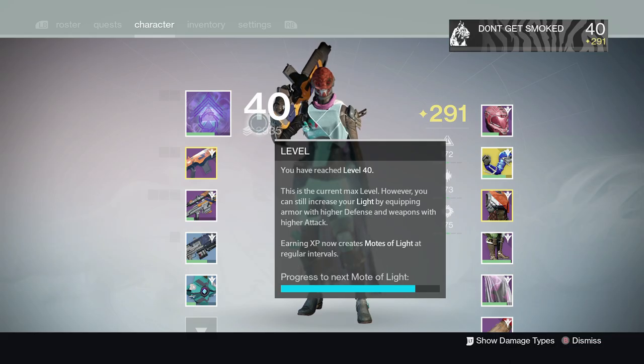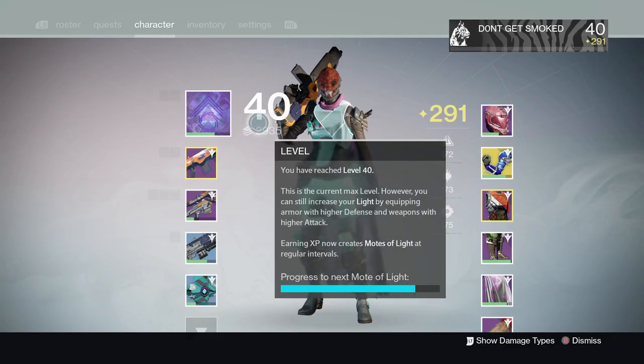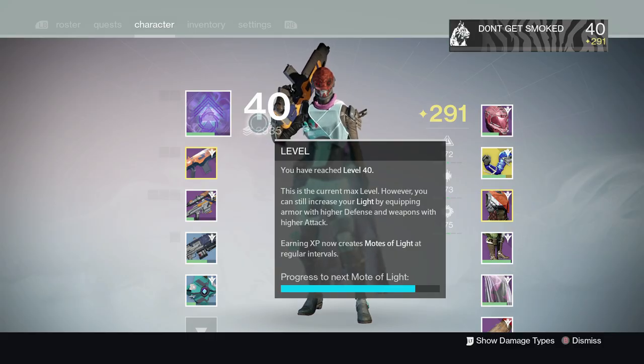Once you reach level 40, you want to check your quest log for any easy quests that reward legendary marks. Complete those, and then complete the daily PvP mission — this will give you a boost of marks before you return to the tower.